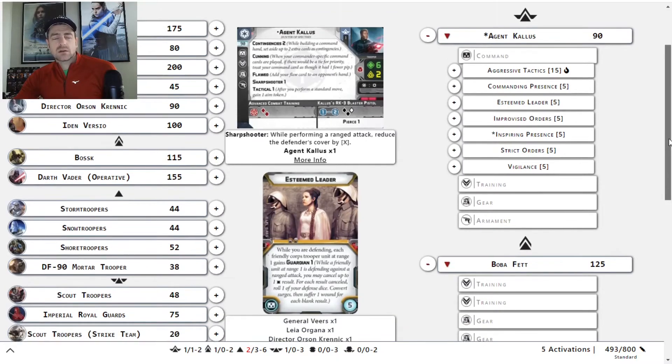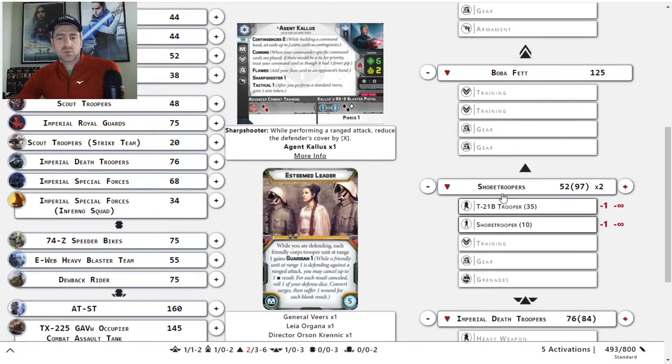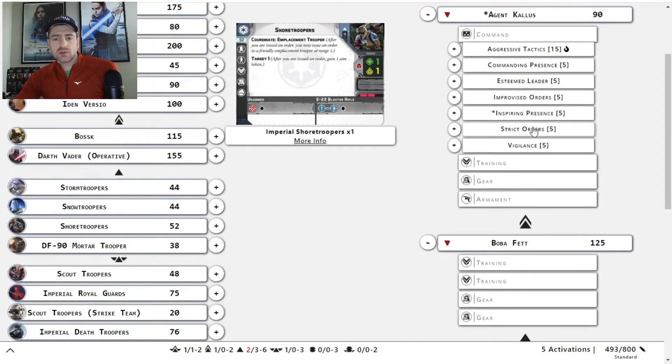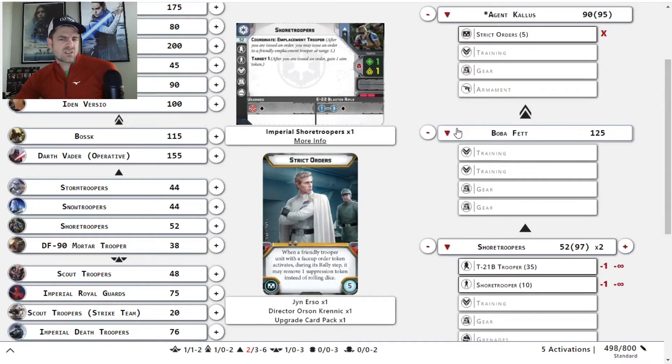That's not a super great one, and I don't know if I would do that here because the Shore Troopers are pretty good. However, you could. And then there's Strict Orders too. Kallus's command cards actually issue multiple orders, and since you're going to be mixing it up with him in that shooty-choppy thing he'll be near your other guys. So Strict Orders is not that bad of a deal. Let's go ahead and throw it in as a five-point placeholder.